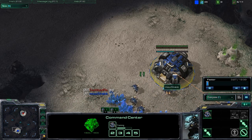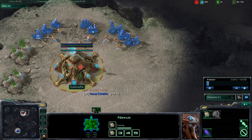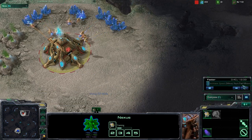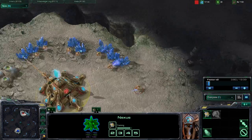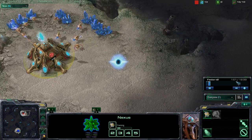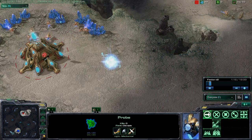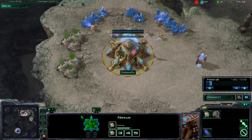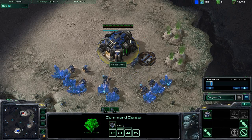We're gonna have Straylok vs. Duckloaderaw — Duckloaderaw I'm unfamiliar with, but he does play pretty well this game. As you'll notice, it is on Desert Oasis, which is a pretty large map. Because of this, we're going to see Duckloaderaw go for a more economic build — he's going to use a lot of Chrono Boost on his Nexus to pump out probes.